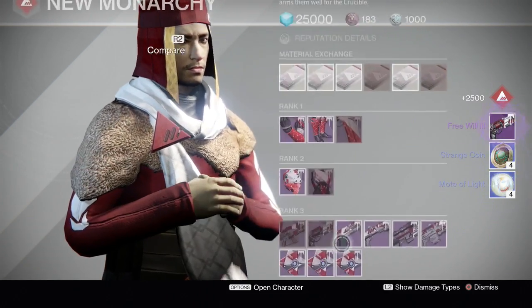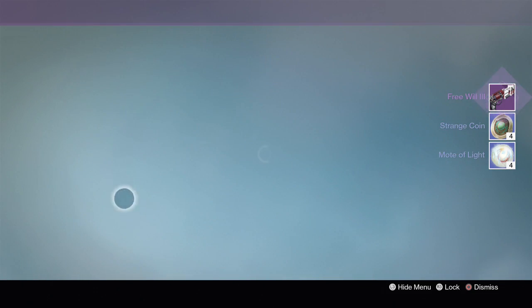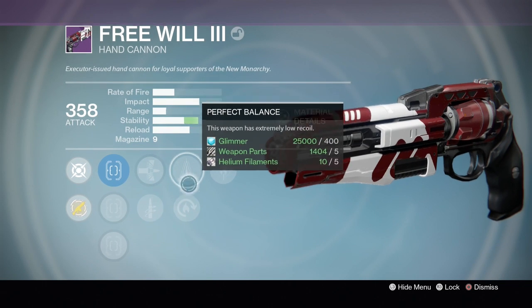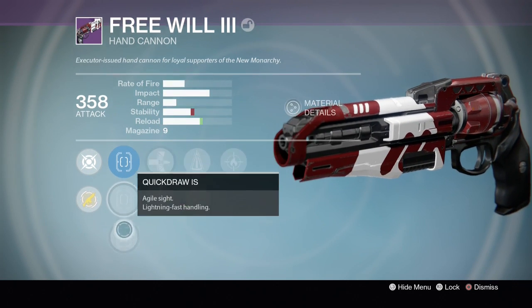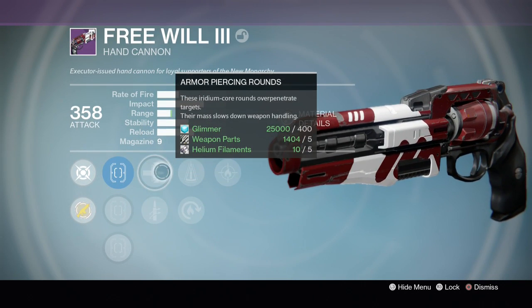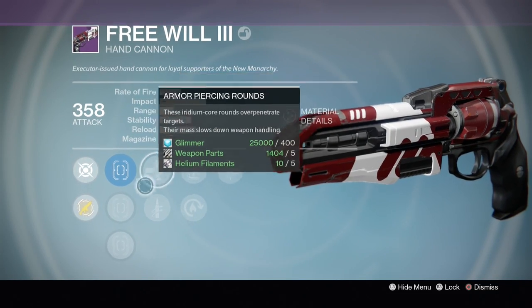Our last package - weapons, and we get another hand cannon. Let's see if we can get a good roll. Firefly, perfect balance, hot swap, quick draw, armor piercing rounds. No range perk again, which sucks. But it's not that bad - it's about the same as the other hand cannon.